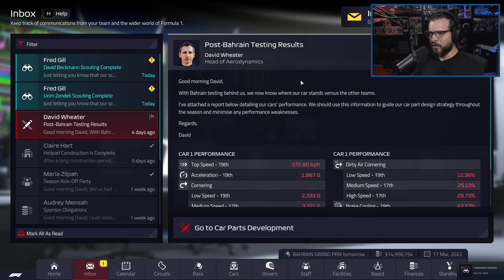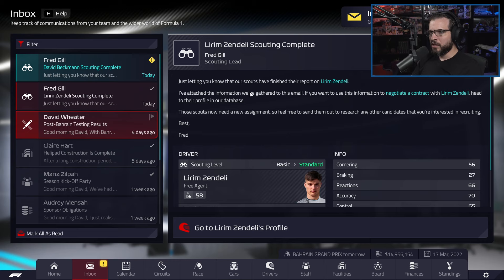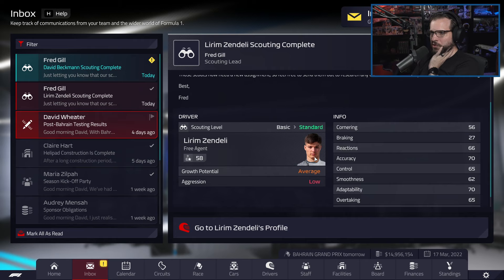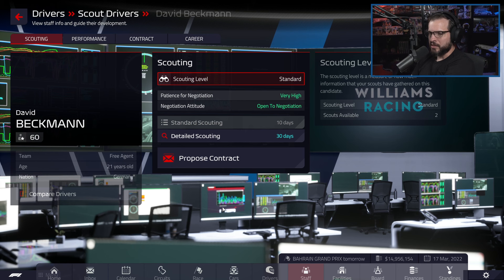Post-Bahrain test results — obviously we know we're bad on everything. We're continuing to develop our parts. Scouting complete. The first scout result shows only average growth potential, so that's not the guy we're looking for. But the second result shows high growth potential — that is really, really good for us.